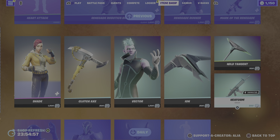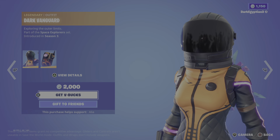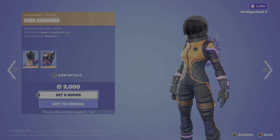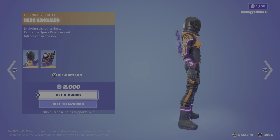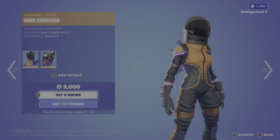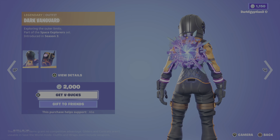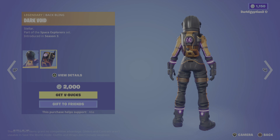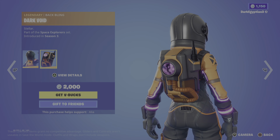Moving on to the daily store, we have the return of the Dark Vanguard — exploring the outer limits, part of the Space Explorer's set, first introduced in OG Season Three. Also the legendary Dark Void back bling — Stellar — with some nice storm energy in there.